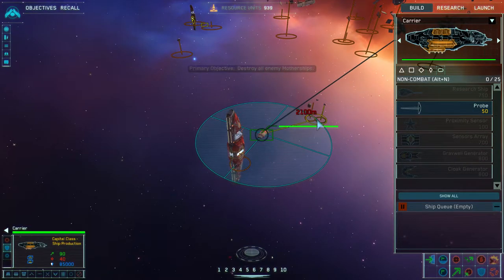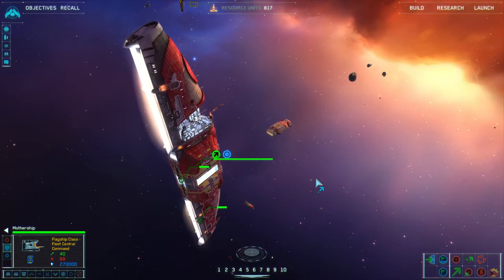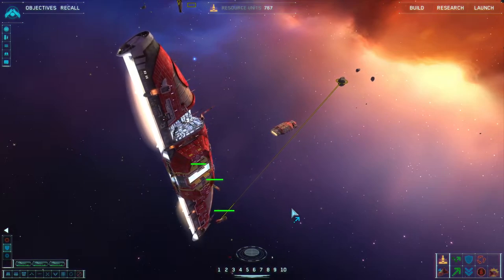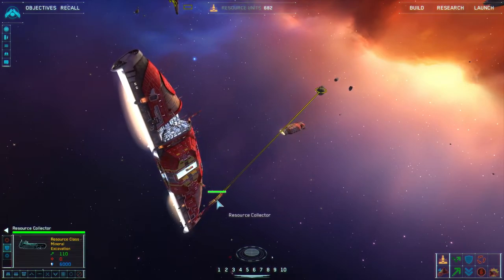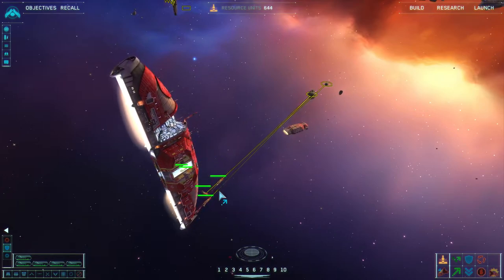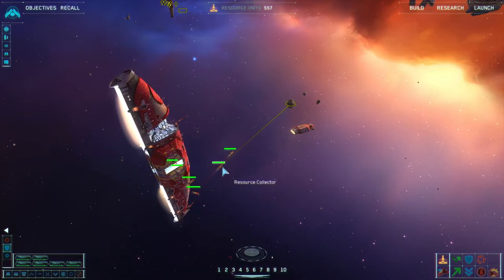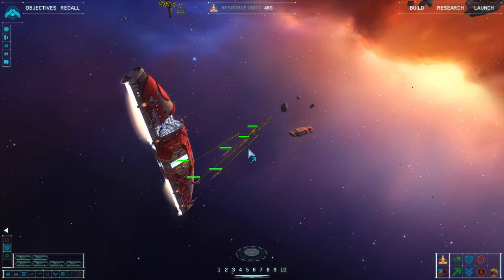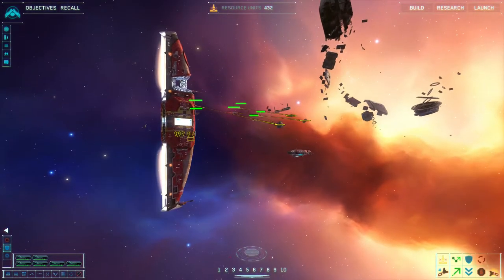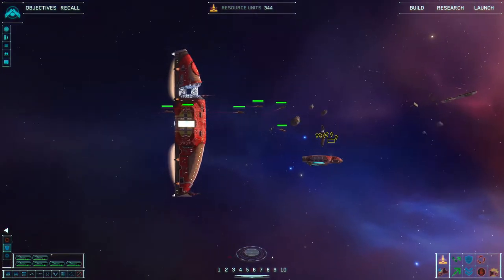The reason you build the research ship first is because you want it built by your mothership. Your mothership is going to be in the back, usually, and you don't want your research ship to get sniped. As a Homeworld 1 player, that's your singular vulnerability — it stops all your research for many minutes. And if you upgraded that ship and it gets popped, you're out significant resources. You want it way in the back by your mothership, one of the last things that gets attacked.